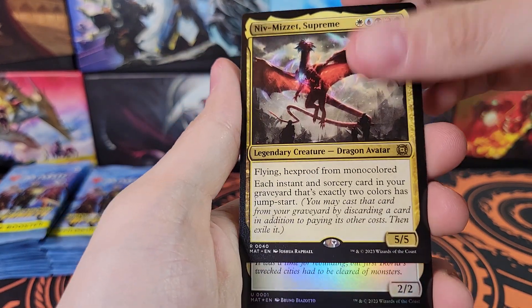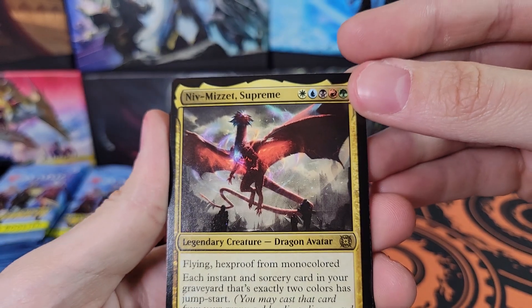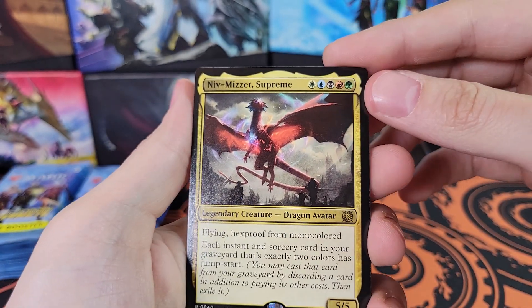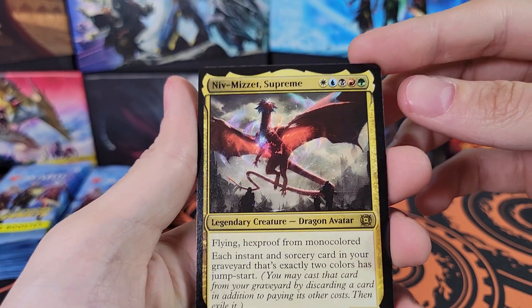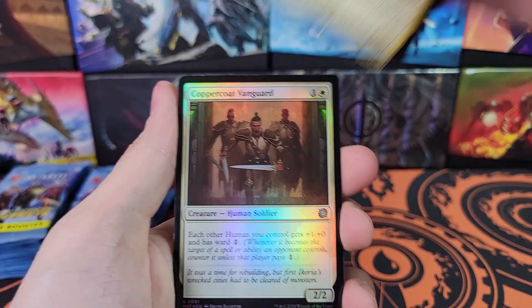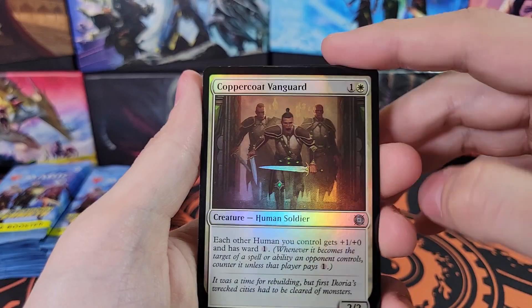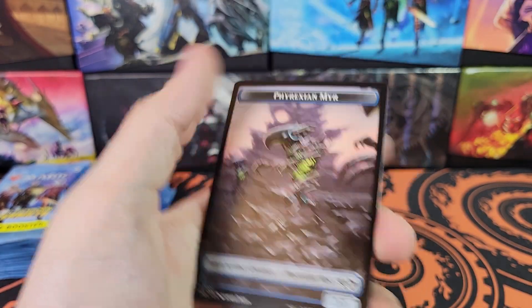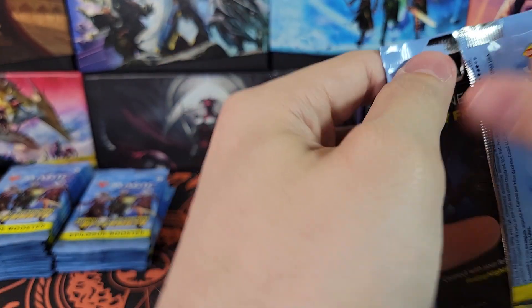Niv-Mizzet Supreme. Wow, the inking on that. I wonder if these were printed in a different place than the Collector Booster. The card looks different than the Collector Booster, if you saw my last video. Copper Coat, Showcase Copper Coat. Doubled up on the Copper Coat - we got the foil regular and the Showcase non-foil.